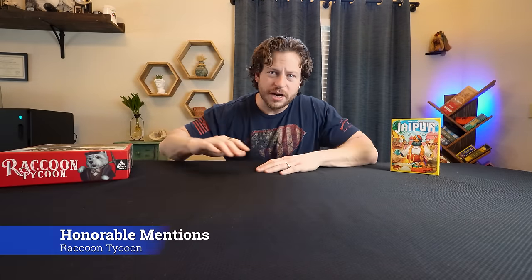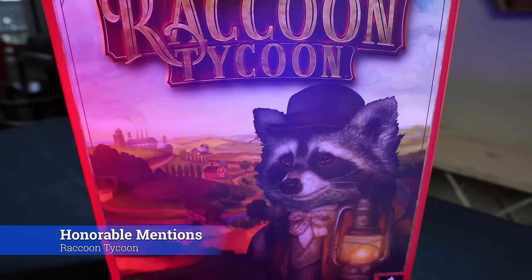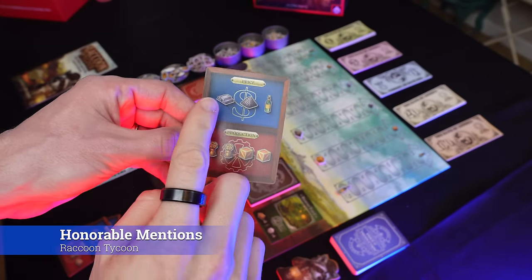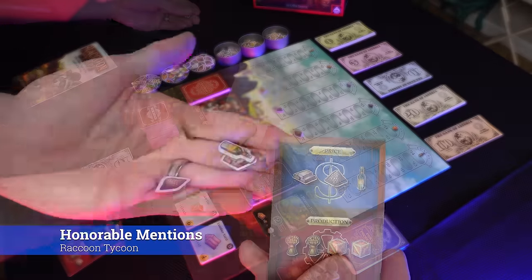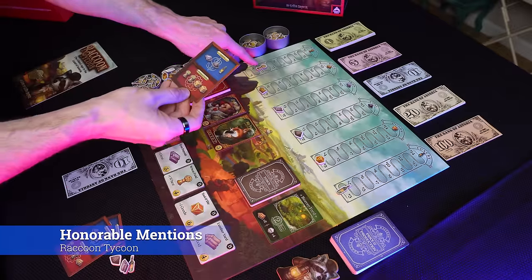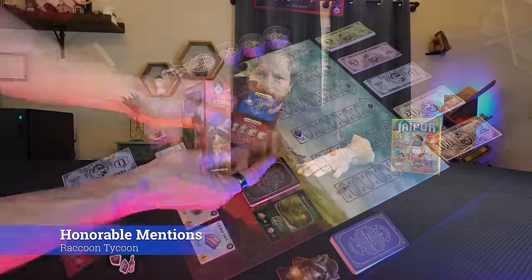If you're looking for another economic game that's still a starter game, Raccoon Tycoon is a great option. This game is cute — there's a little raccoon, a kitten, and a dog. It's a nice economy game, a little bit more complex than Jaipur, and supports two to five players. This would be the next step up from Jaipur.